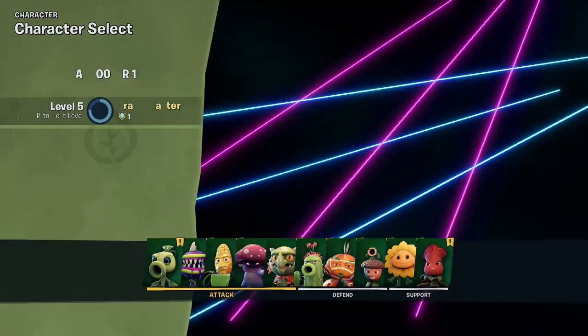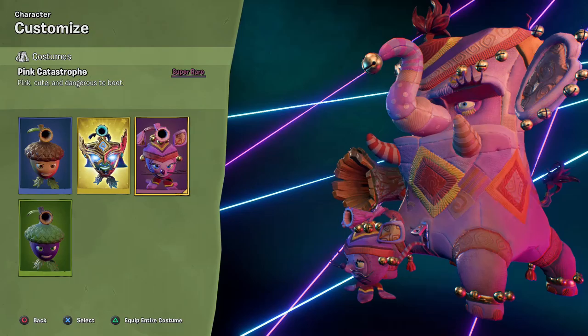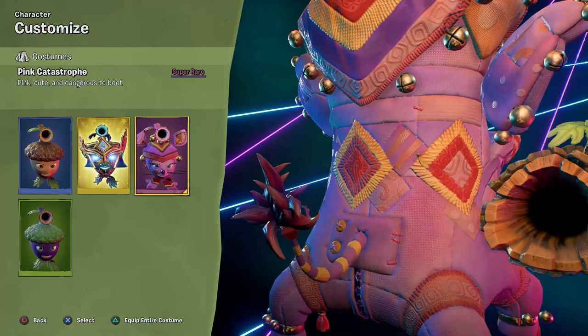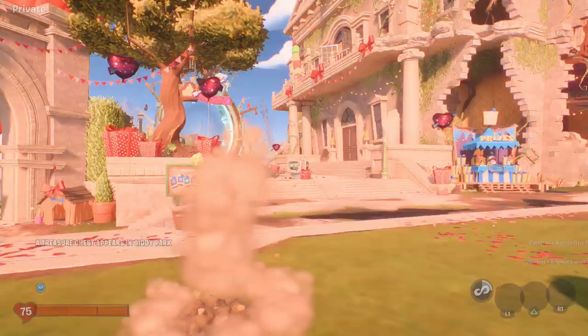The main reason I'm doing this is so I can get some more acorn challenges done. We already showcased his set of challenges in a previous episode, but 'pink, cute, and dangerous to boot' is the description for this one. As you can see, they're both pink little elephants. I love it so much — it has a nice carpet design to it, and I like the draped carpet over the oak's head as well. Really cool stuff with this one, so I'm excited to jump into some more Turf Takeover with it.